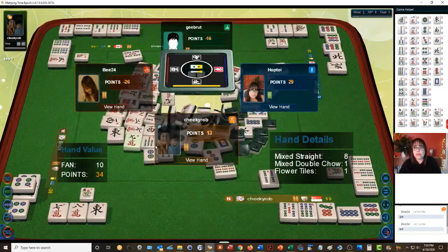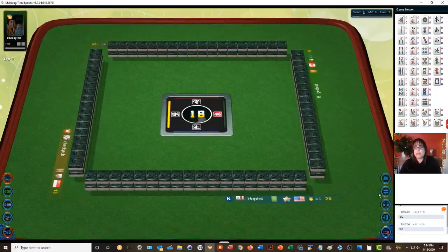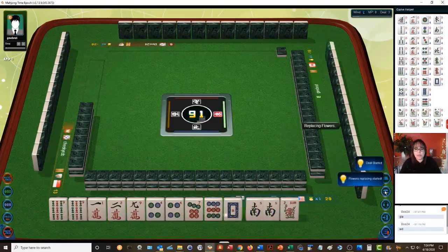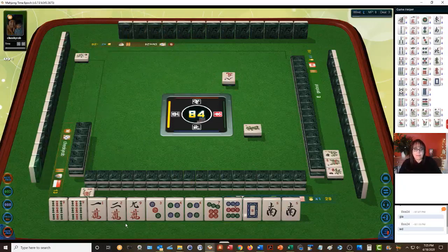We'll replace our flower. We're in North seat. Green dragon — we have a pair of souths, a pair of four dots, and a pair of nine bams. Eight characters. So we could maybe pong, but we're short two pair. If we pong it's going to be a long road home — you should have four pair at the beginning of your hand to play all pong, and we're short a pair. But we're going to go ahead and try it.